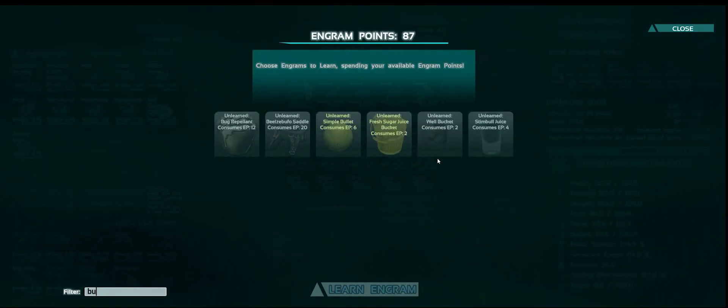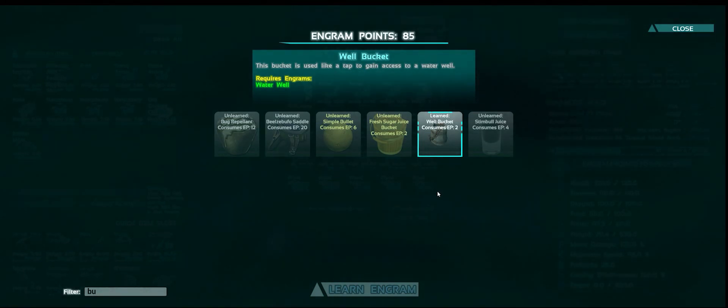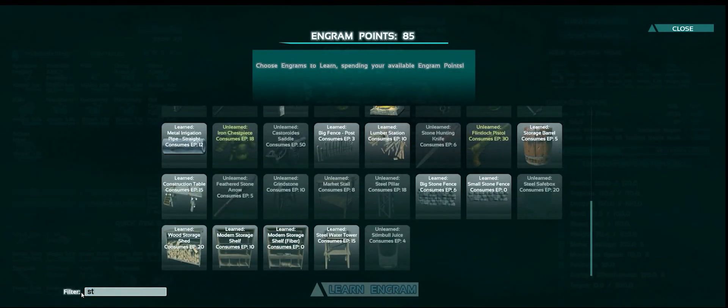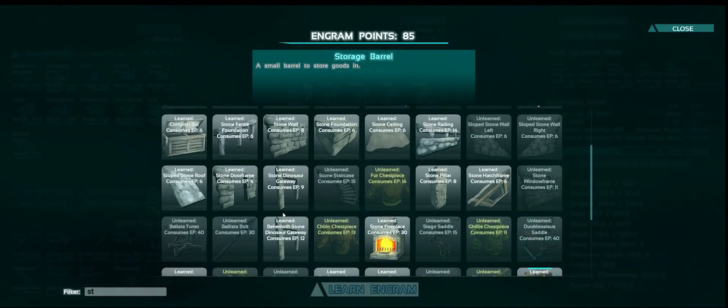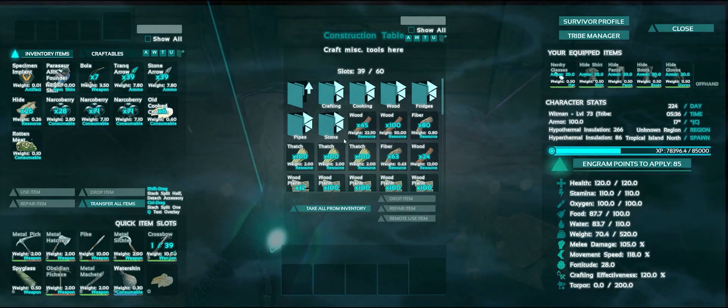The weird thing is that there is no sink. Where is the sink? Let me just check this out quickly. It doesn't look like it's here. It says that it's in the Primitive Plus Wikipedia but it's not in here. Let's see if it's under steel. That's the market stall - I thought it was the sink. I got excited about nothing. That is pretty crappy. I haven't made the storage barrel either, maybe we can get into that. It's pretty weird that it's not there.